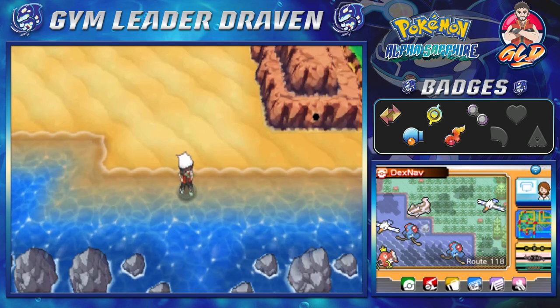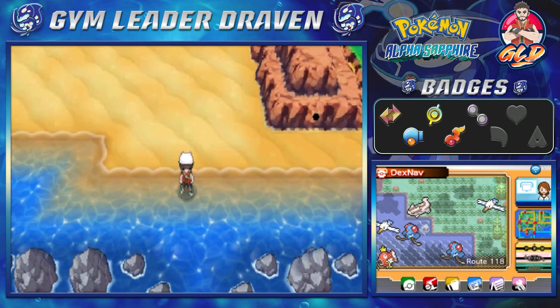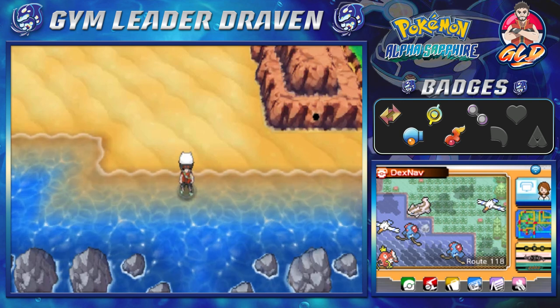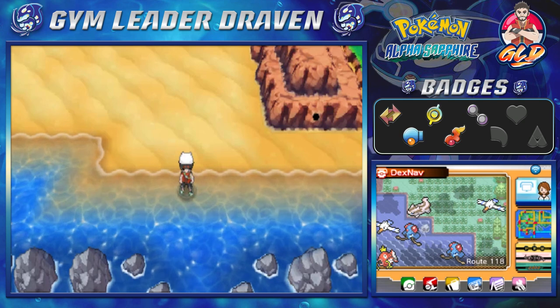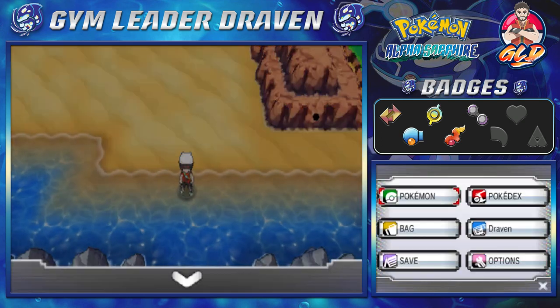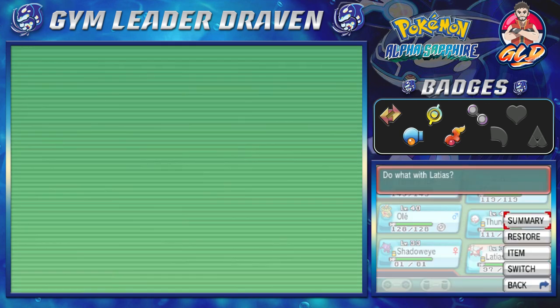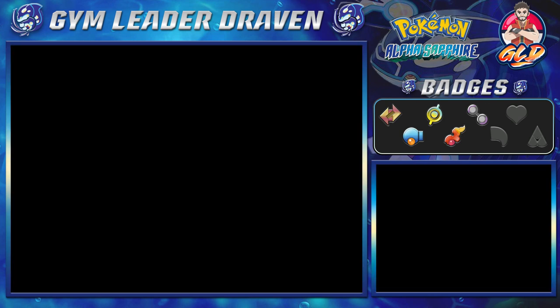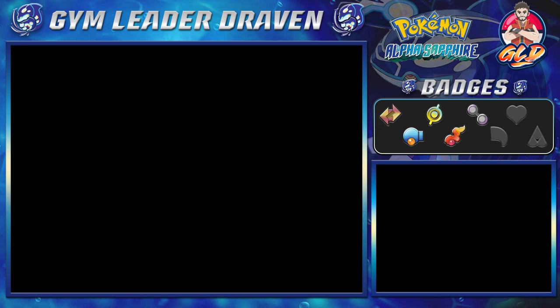What's up guys, it's me your host Draven, welcome to another episode of our Pokemon Alpha Sapphire walkthrough. In our last episode we came into the east side of Route 118 and we stumbled across Steven Stone. Not only that, but we got ourselves a Latios because it trusts us, it loves us, and yeah we got ourselves a mega stone — a keystone.